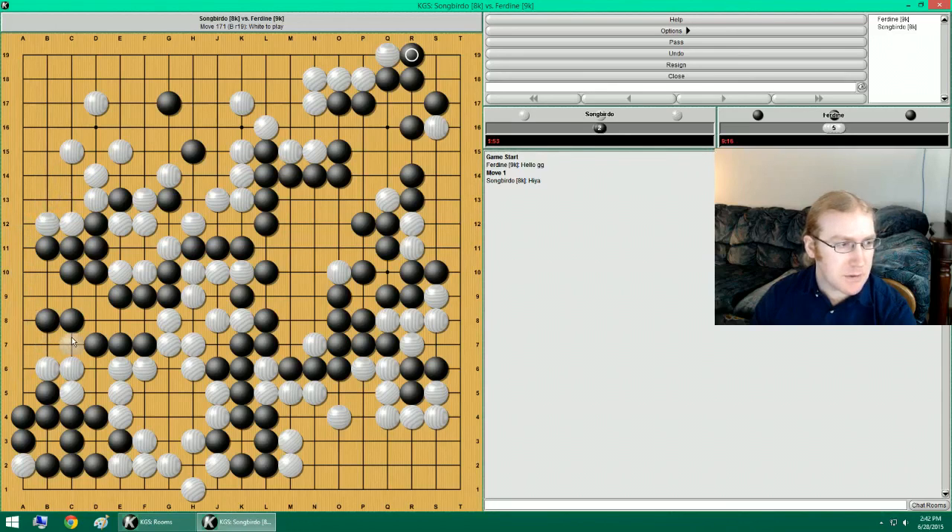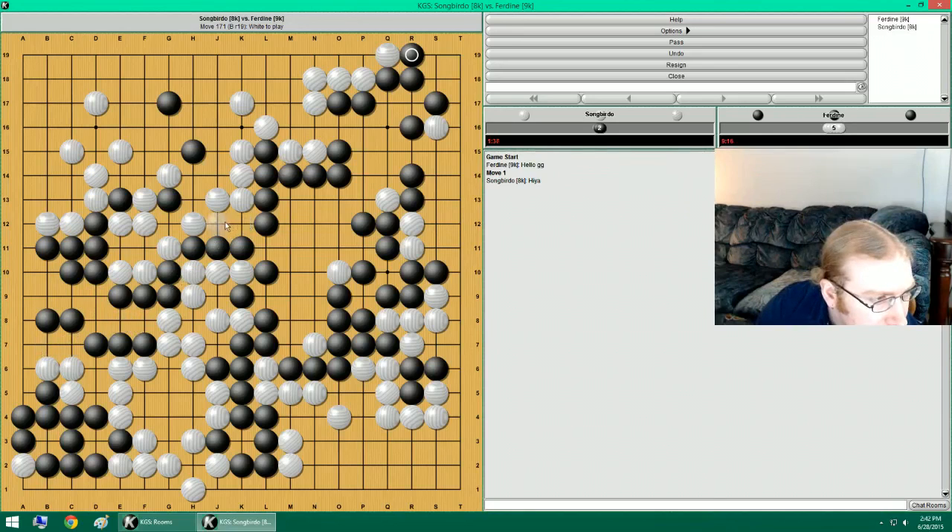This is also pretty big, I think. Yeah, if I'm gonna do this later, I might as well do this now. How much time do I got? I'm in byo-yomi at 40. I'm gonna think a little bit. I'm gonna think of a plan of attack here. Like I said, this is a reverse sente. So maybe I should do that. It's worth four points in reverse sente. Well, two points and then minus two.